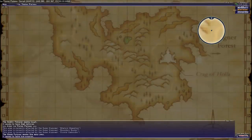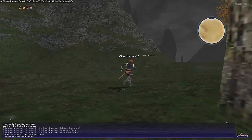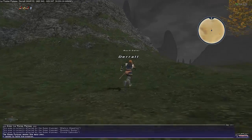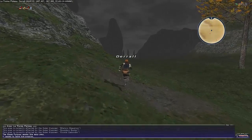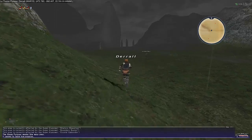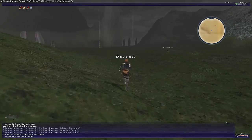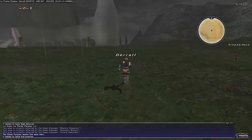Just making sure I'm running the right way — yes, we're still heading correctly. You can see the Crag in the background now. Jeuno is a four-layered city separated into Port Jeuno, Lower Jeuno, Upper Jeuno, and a place at the top level called Ru'Lude Gardens — at least that's how I say it.